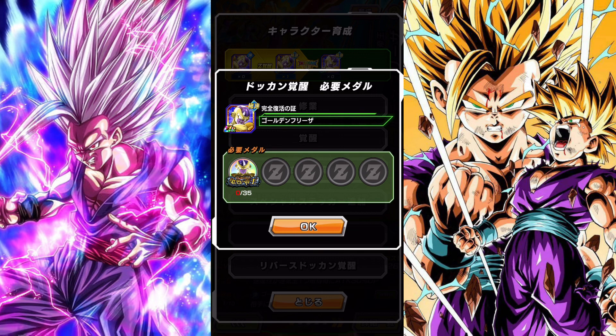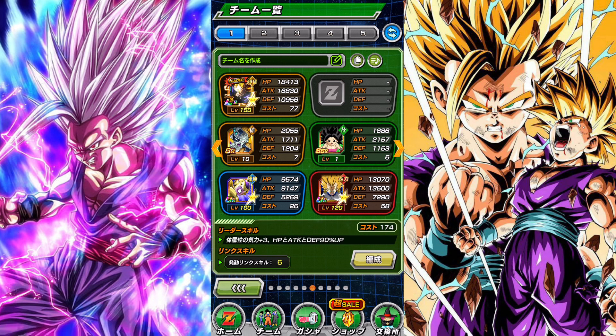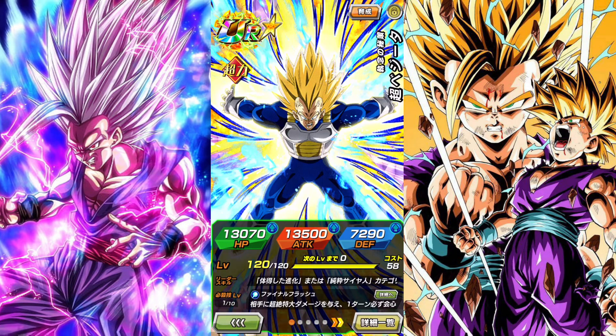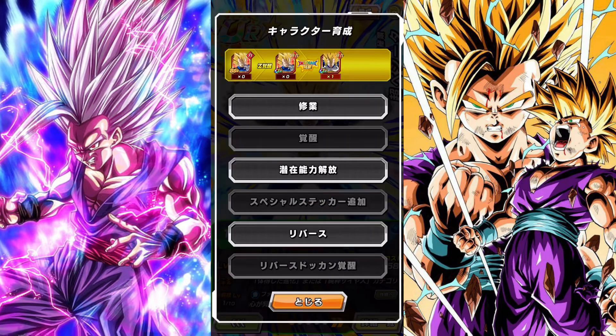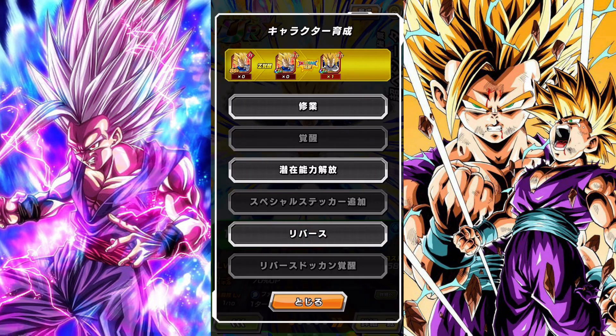Not all characters need 35 to Dokkan Awaken. This Vegeta right here — because he is a Dokkan Fest character, meaning he has a banner of his own where he's the main headliner — you see right here when I press on this, it says 77, meaning you need 77 medals to Dokkan Awaken this Vegeta. Since Super difficulty gives you seven medals, you need to do his event 11 times to Dokkan Awaken him into his TUR status.